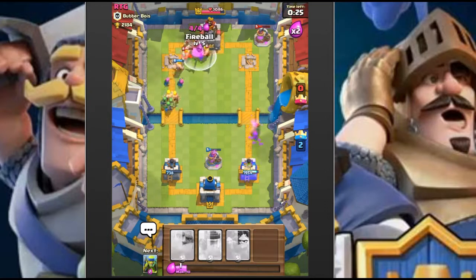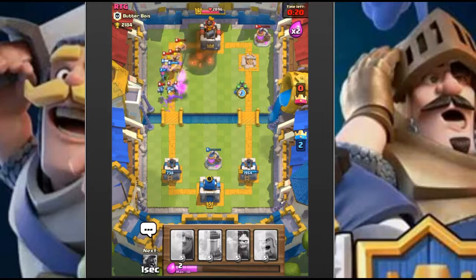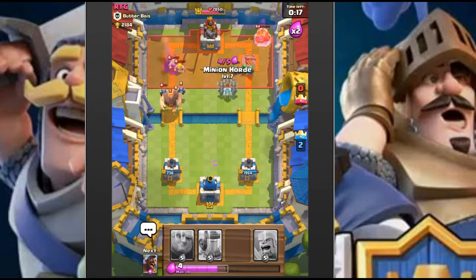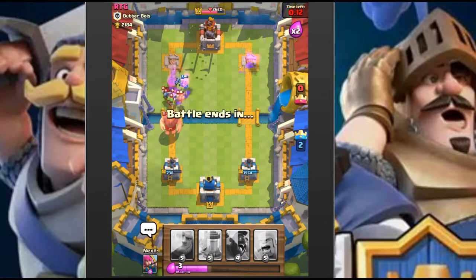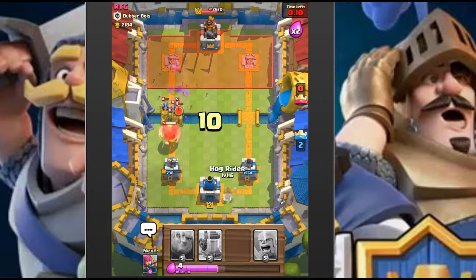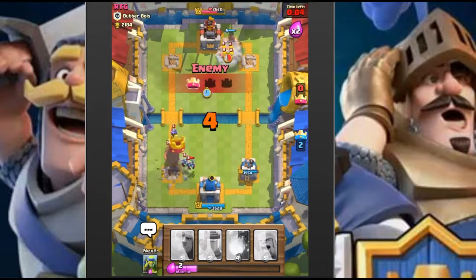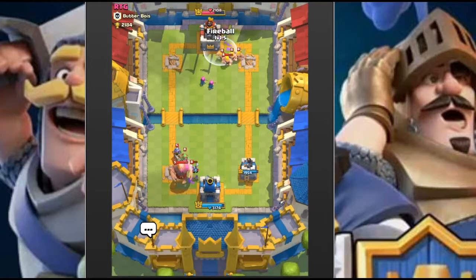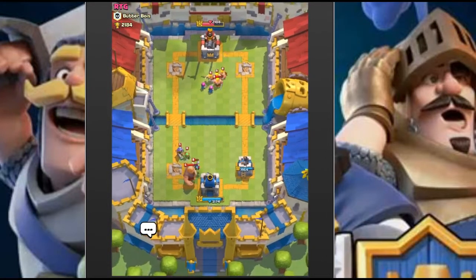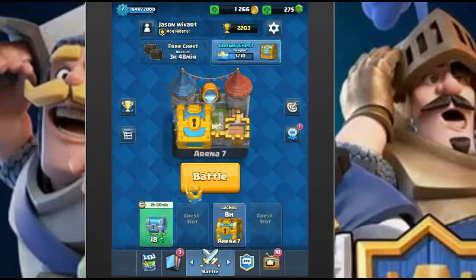30 seconds left - can we take down the king tower as well? We're going to drop the horde on the left to clean up some stuff and make him waste his arrows. Through with the hog rider - we'll give him that tower, we don't care about that tower. Still can't take down the king tower, but we're getting really lucky. Two matches in and we're already at five crowns, halfway to our crown chest.